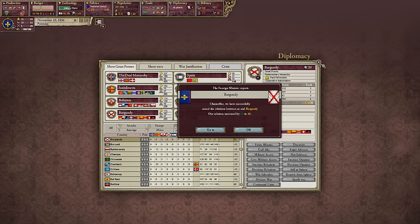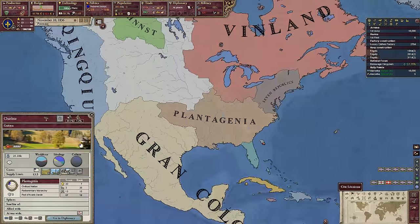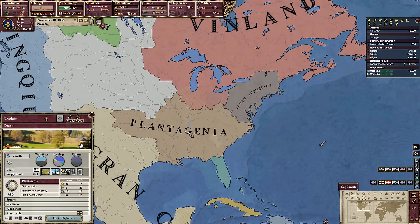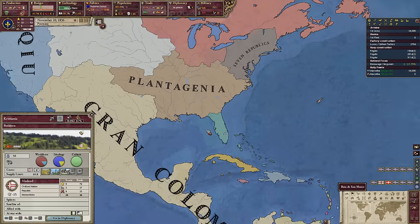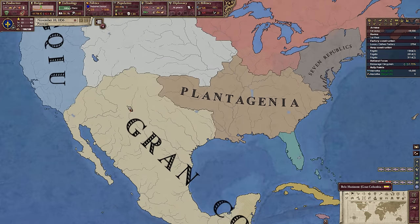I could do with starting to influence my way to another potential ally. I think this is French America. We have the Seven Republics over here — I'm not entirely sure who they are. Vinland — we can guess who that one is. Venice. Venetian Florida.